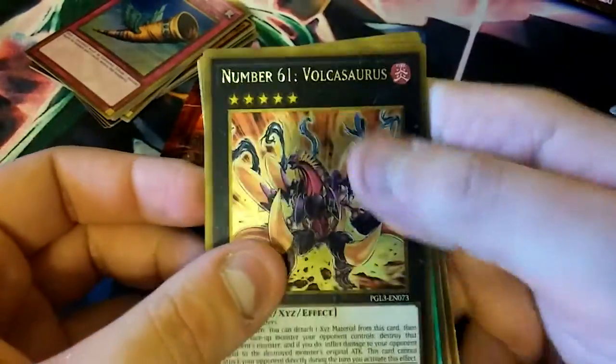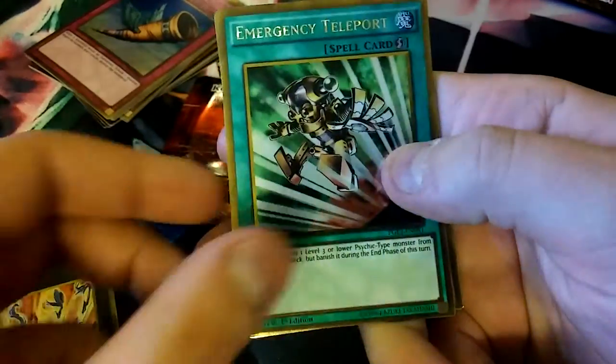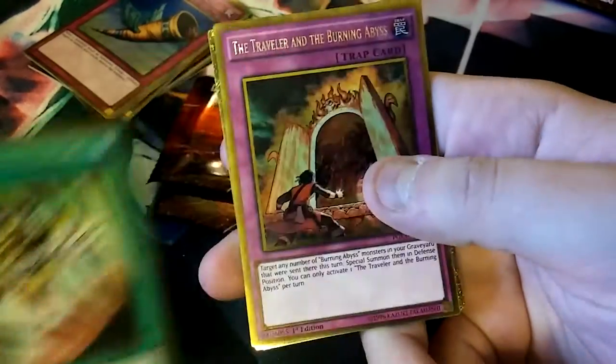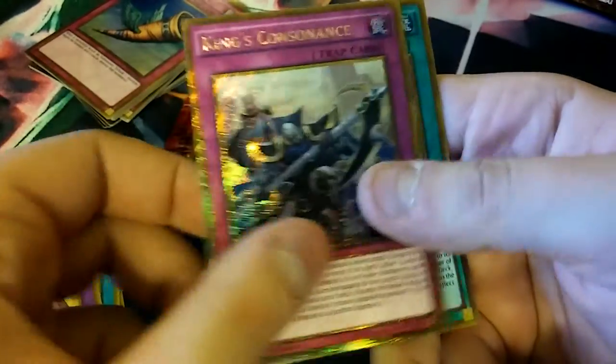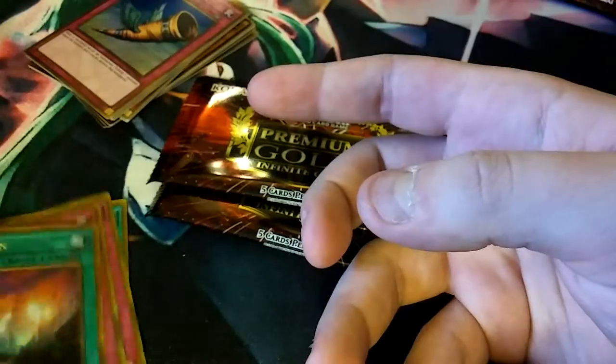Our first card is a Volcasaurus. Another Emergency Teleport — cool, I hope it doesn't get limited by the time I post this video. The Traveler in the Burning Abyss. King's Consonance. And a Cosmotown — that's pretty cool, actually not too bad. Let me put those up there. I'm glad I got that last Horn of Heaven.